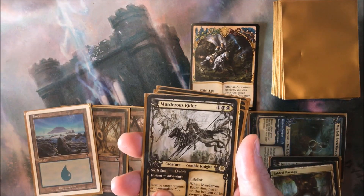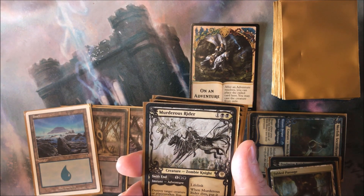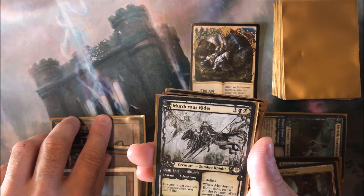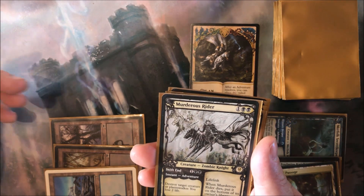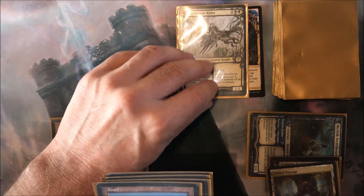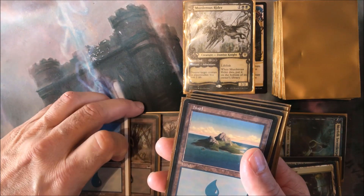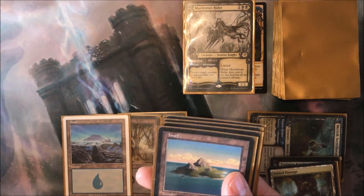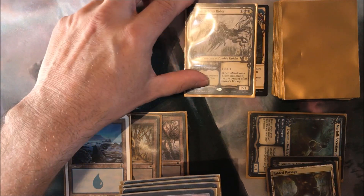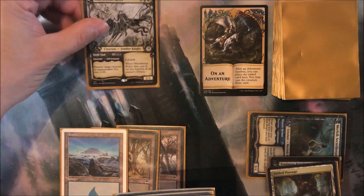If you cast the adventure part and it resolves, the card goes on adventure. So in this moment I cast Swift End — destroy target creature or planeswalker and I lose two life — then my card goes here onto this token and is in the adventure zone. Now anytime I can play a sorcery, I can cast the creature part, Murderous Rider, for its mana cost of one and black black, and put it onto the battlefield.